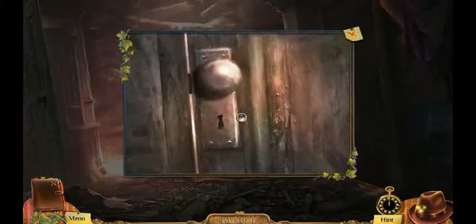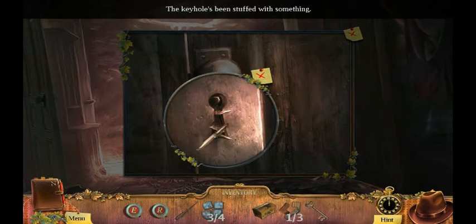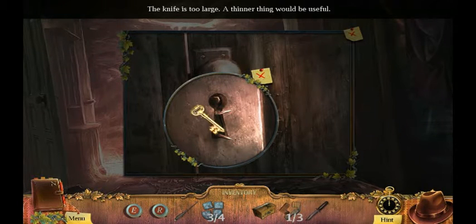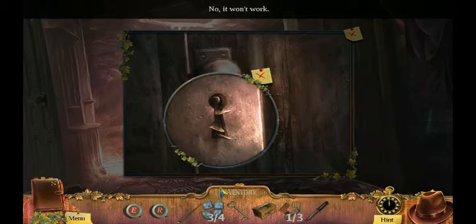We have a key. I think it's for here, but I think we need to use something to poke this stuff out with. I'm going to try the knife. Nope. Can't just use the key. And try the poker. That doesn't work either.